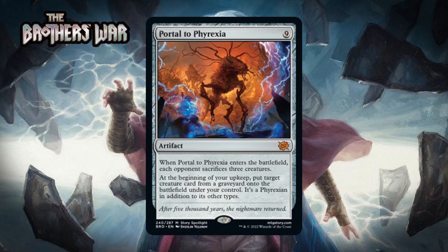Next up it's Portal to Phyrexia, which for nine generic mana is a mythic rare artifact. When it enters the battlefield each opponent sacrifices three creatures, and at the beginning of your upkeep you put target creature card from a graveyard onto the battlefield under your control — it becomes a Phyrexian in addition to its other types. This costs a ton of mana, but like Cityscape Leveler it'll be easier to cast than it looks, and it's well worth nine mana. Forcing the opponent to lose three creatures is sweet, though sometimes by turn nine the effect is minimal. But on subsequent turns you reanimate something every turn, and the surveil-like effect helps set that up. Ramping into this is doable, it impacts the board immediately, and it snowballs value. In this format it's a straight-up bomb. I'm giving it an A.